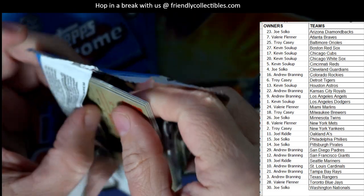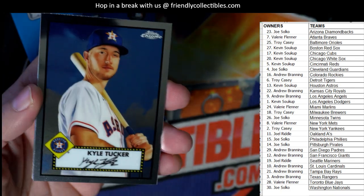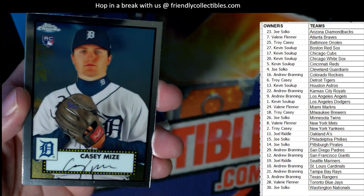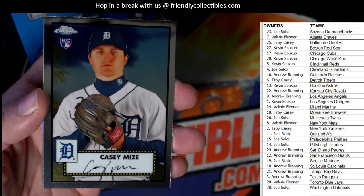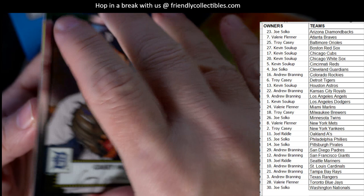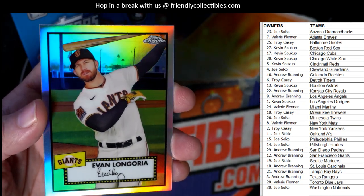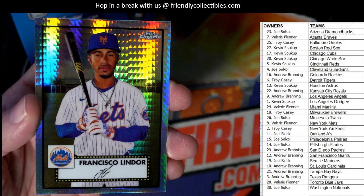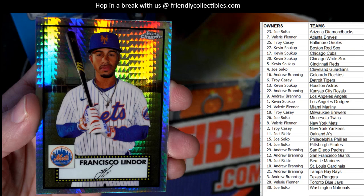Nice auto, Troy! There are no guaranteed autos in the box, so it was good they put one in there. Kyle Tucker — at least I don't think there are guaranteed autos. Casey Mize rookie card, Detroit, going out to Troy C. Evan Longoria, nice refractor for the Giants — Andrew B, coming out to you. And look at that — Francisco Lindor for the Mets!